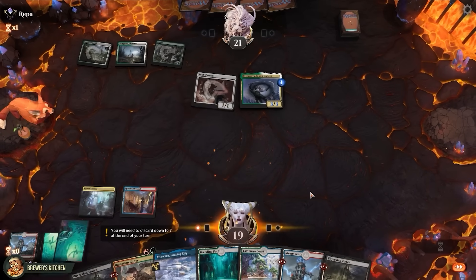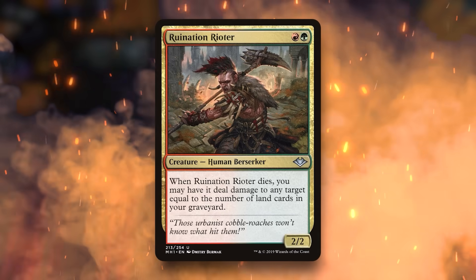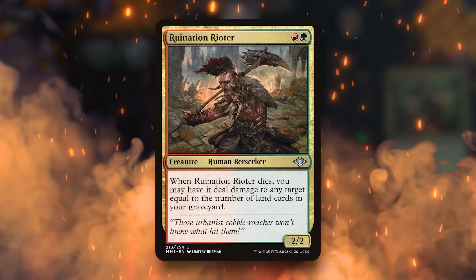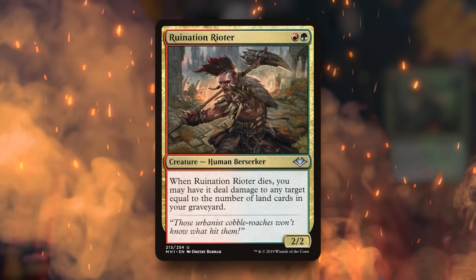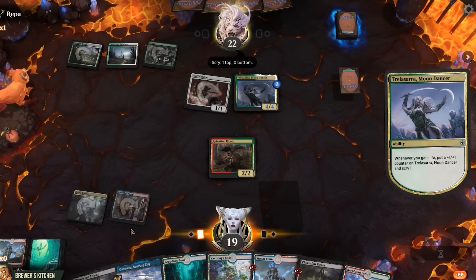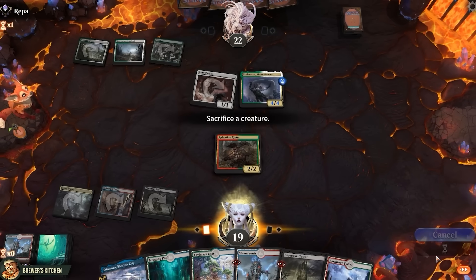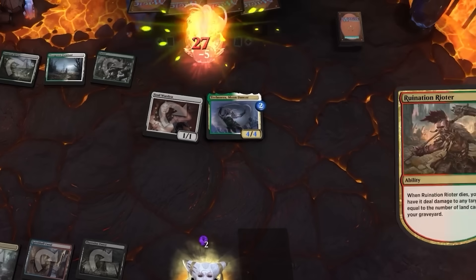Alright, let's waste no time and play Ruination Rioter — just a two-mana 2/2, but when it dies, you may deal damage to any target equal to the number of land cards in your graveyard. Opponent gets some triggers. We play a Phyrexian Tower, use it to sacrifice the Rioter. 27 lands in our graveyard. And that's game.